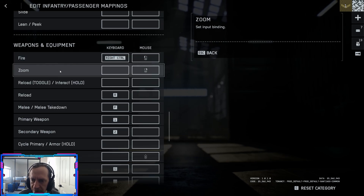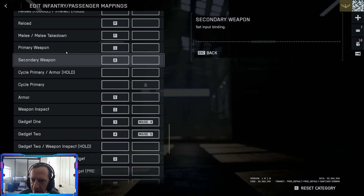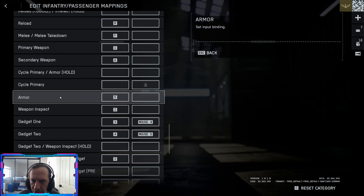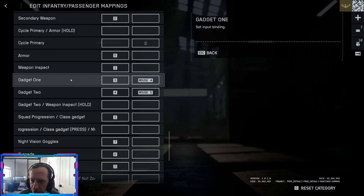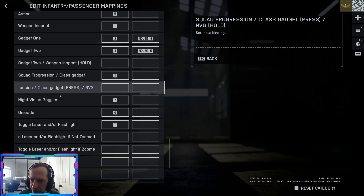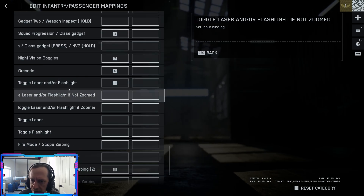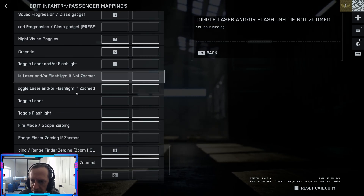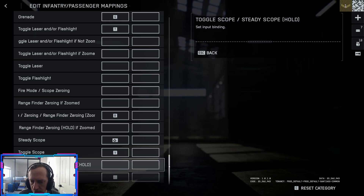Weapons and equipment: fire with your mouse, reload is R, melee takedown is F. Primary weapons are slots one and two; armor is five. Gadgets are three and four — you can also have these on the mouse, which is already set by default. Night vision goggles is seven, grenades are G, flashlight and laser are on T. Steady scope is shift, toggle scope is V if you have multiple scopes. F is your default bipod.